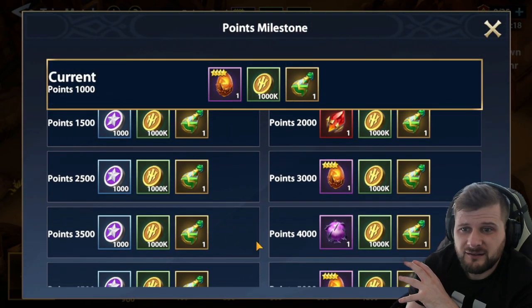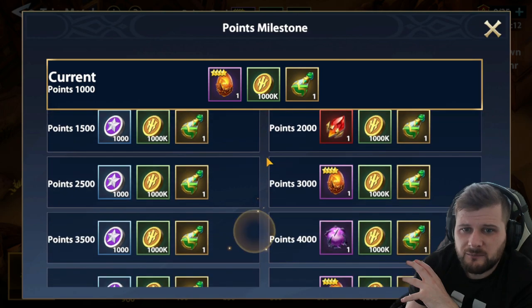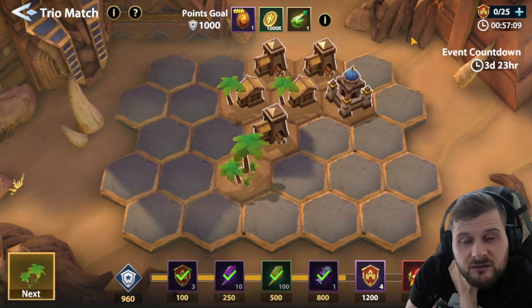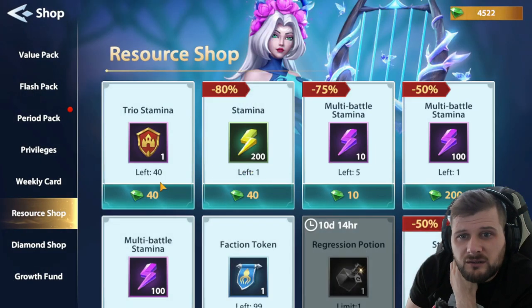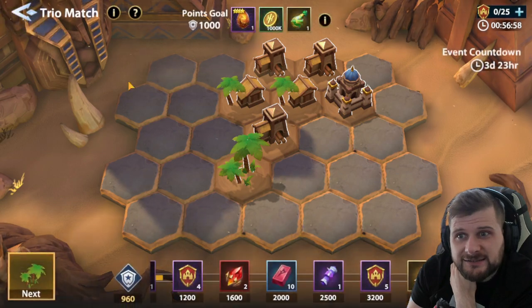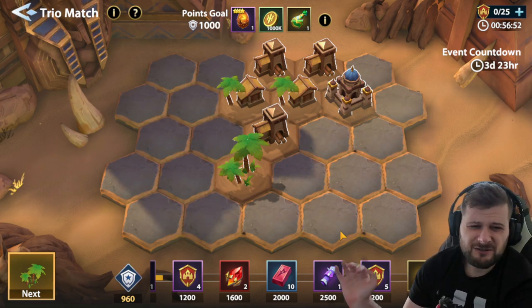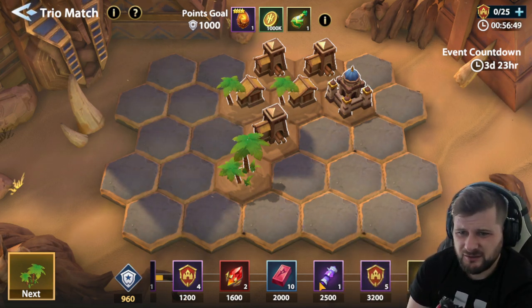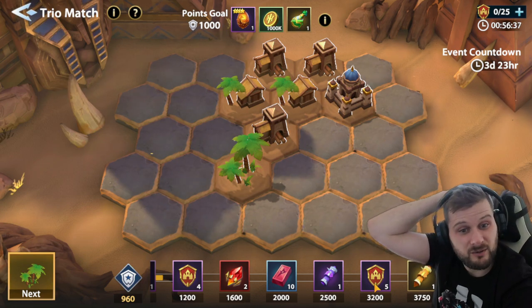We need more free-to-play events because you're not going to get very far on this. It's three days and 23 hours, with an hour on each trio coin and 40 to buy each. They have packs, but you're not going to get very far. It's just another one of these pay-to-win events — same mystic shards and mythic shards in the rewards as always.